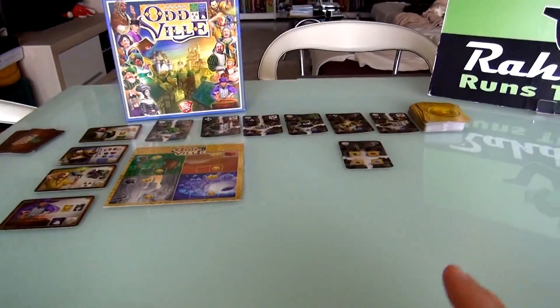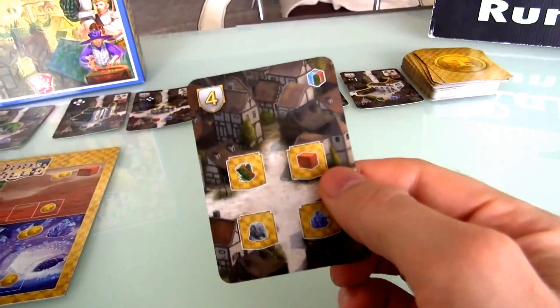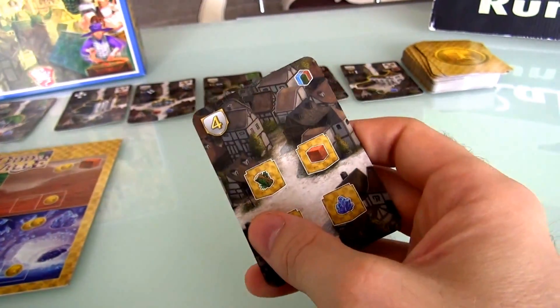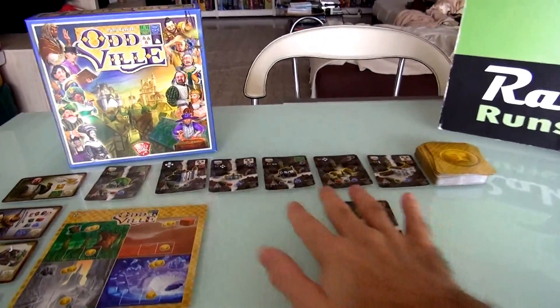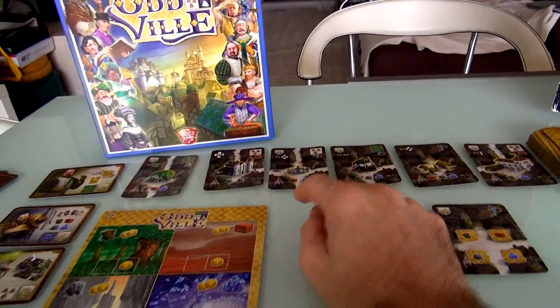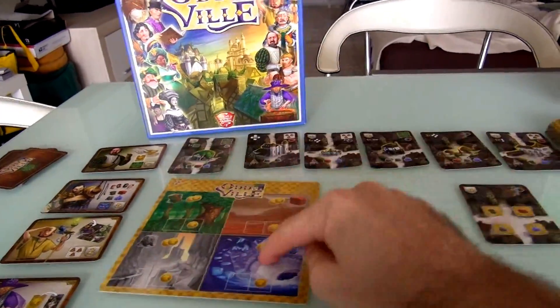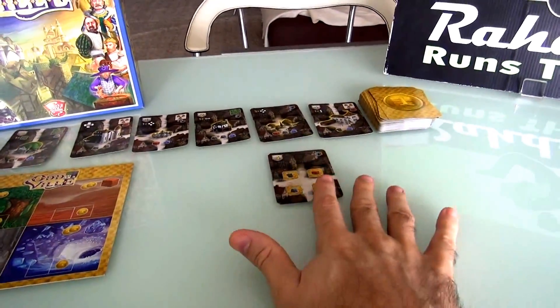Now at the beginning of the game, the only part of the city that's been built is the town square, which you'll notice has roads going out the west, the east, and the south. What we're going to do is draft cards and get the resources we need to build these cards — wood, clay, stone, and crystal — and build them. They all have to expand off of existing cards, as you might imagine.